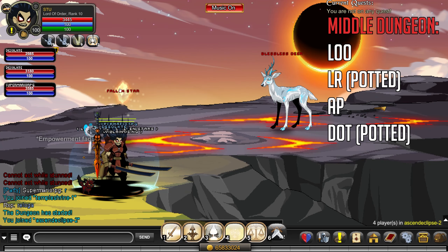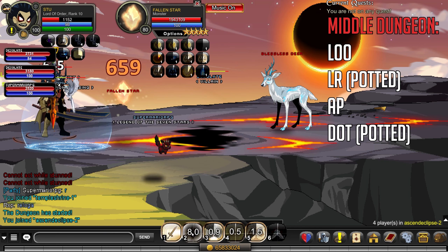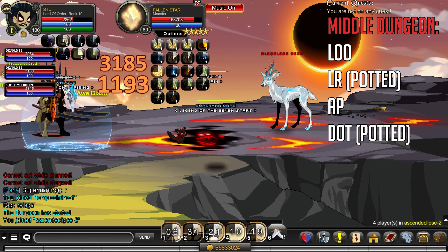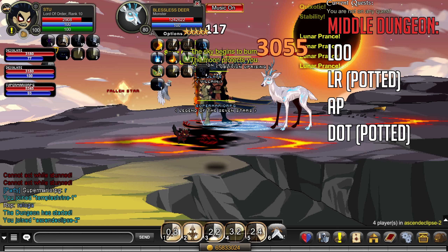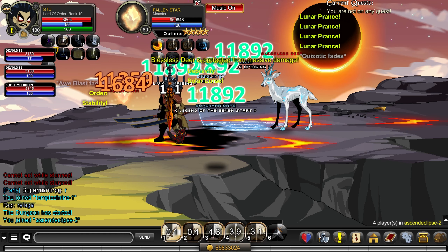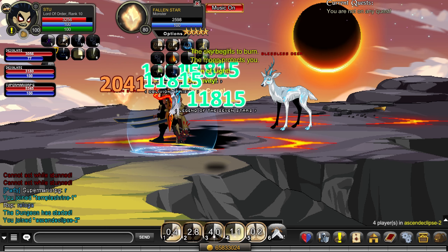For the middle dungeon on Lord of Order, go on the Fallen Star first. When it says 'the sky begins to burn,' you want to switch to the deer. The setup running here is Dragon of Time, Lord of Order, and Arch Paladin. When it says 'moonlight protects you,' you can go back to the star. Sky burns, but moonlight protects you.